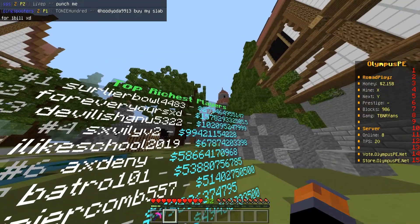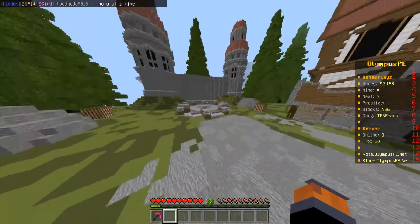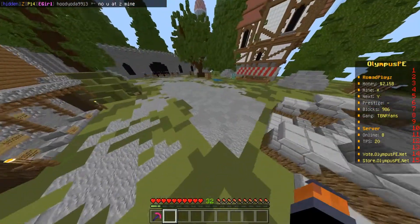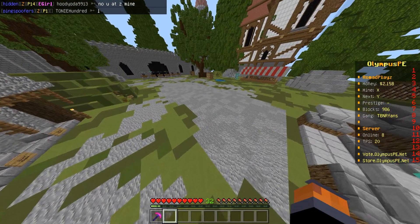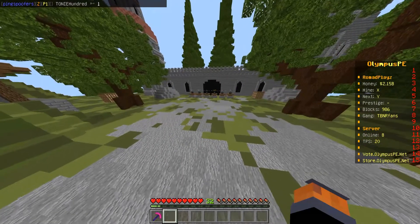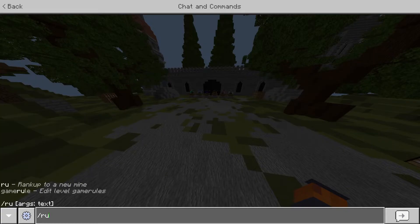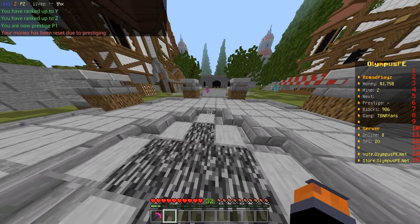The top player has 233 billion dollars — this is OP Prisons so you will get a lot of money. Right now on the right of my screen I have 2.1 billion dollars and I'm at Mine X. Let's see how far we can rank up — we're at Y right now, then Z.